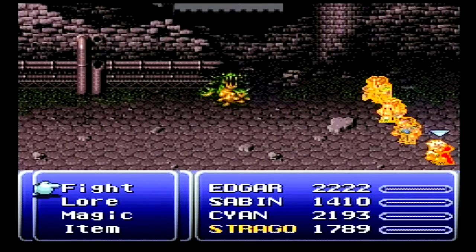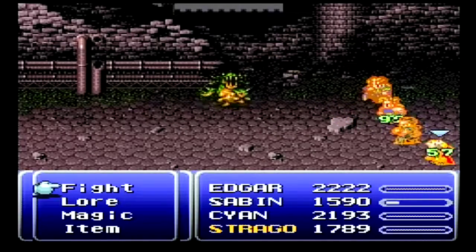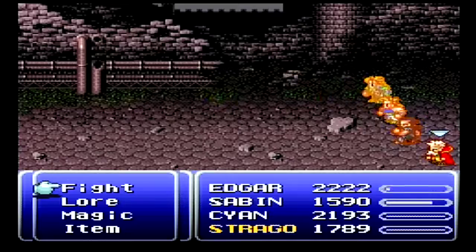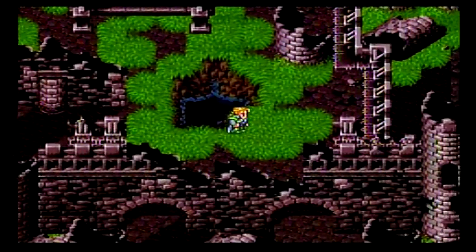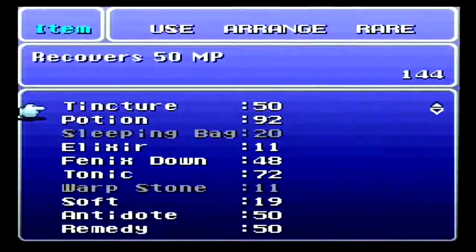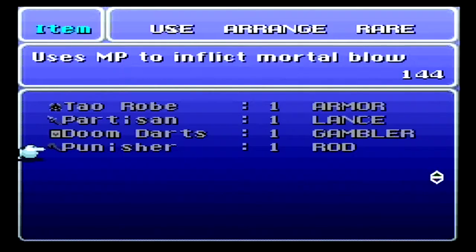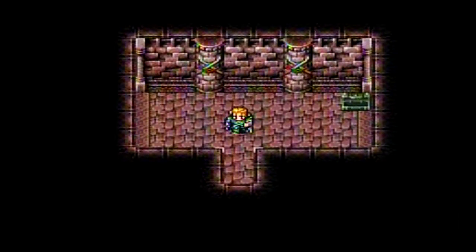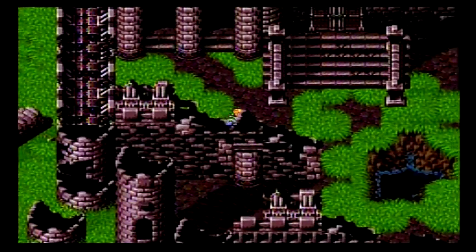His level was halved, but we still got it anyway. Over here we have a Punisher — it uses MP to inflict mortal blow. We've had a couple swords like that, but this is a rod version, so Strago could equip it if he wanted to. But I don't think we want to.